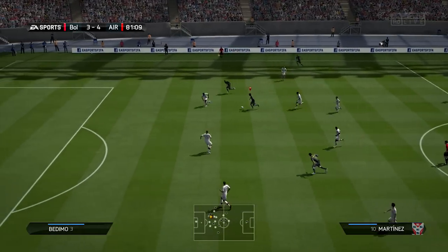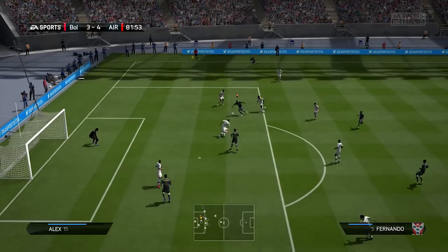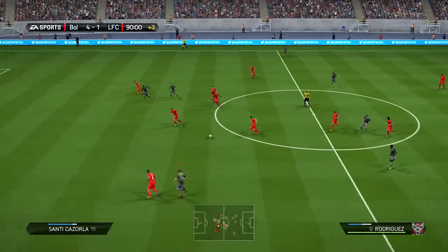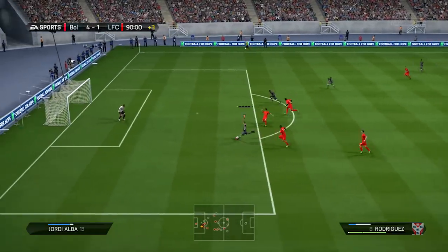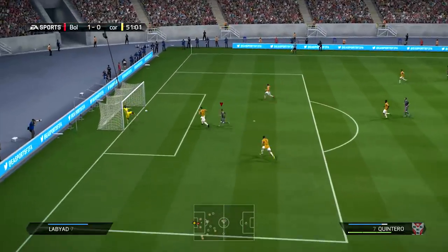The ball gets played into Fernando — a bit of a bad ball, but he does really well, tricking in and out of players. The defenders can't get near him and he gets a really nice goal. Then the ball is played through to Rodriguez — he's got the pace to get past the player, and this is the so-called overpowered finish in FIFA 13: the near-post shot. I did really well to get that.